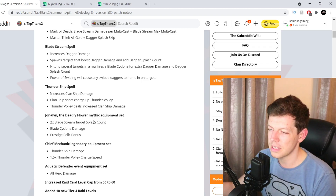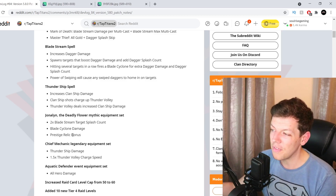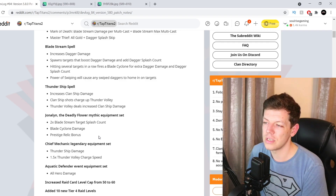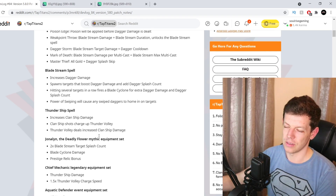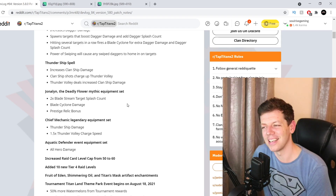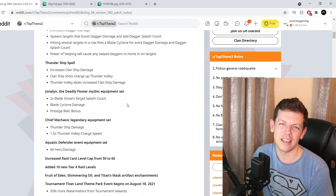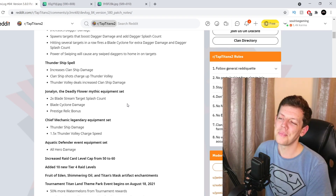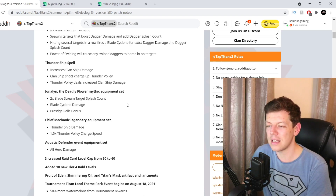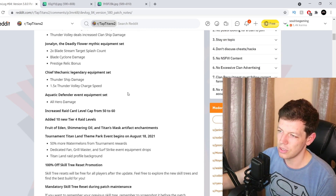There's a new mythic set — Jonalin and the Deadly Flower mythic equipment set — giving times two Blade Stream target smash count, Blade Cycle damage, and prestige relic bonus, oriented toward the Rogue tree. The Mechanic legendary equipment set gives Thundering Ship damage and 1.5 times Thunder Volley charge speed. The Classic Defender equipment set gives hero damage — so it's looking like extra clan ship boosts this time around, which is good.